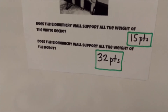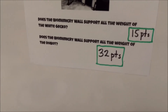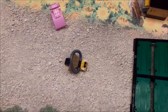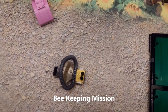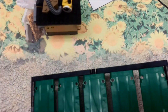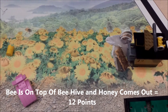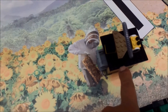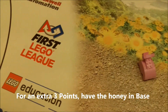Looking at the points — yeah, 32 points is probably the case because of how many points they're giving you, and it would be a very tough mission to do. So there's the biomimicry wall mission. The next mission is beekeeping. There's a bee on the mat. If your robot is able to put the bee on top of the beehive and the honey comes out, that is worth 12 points. For the extra 3 points, if the bee is still on top of the hive and the honey is in base, that's 15 points total.